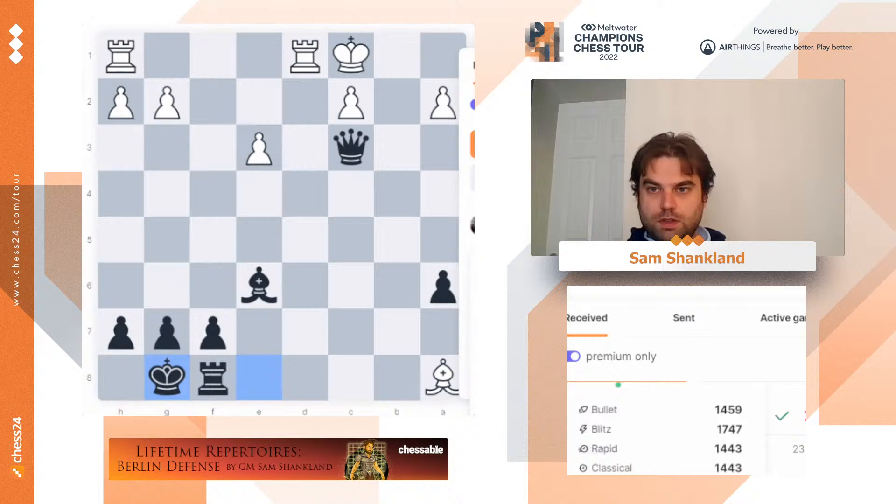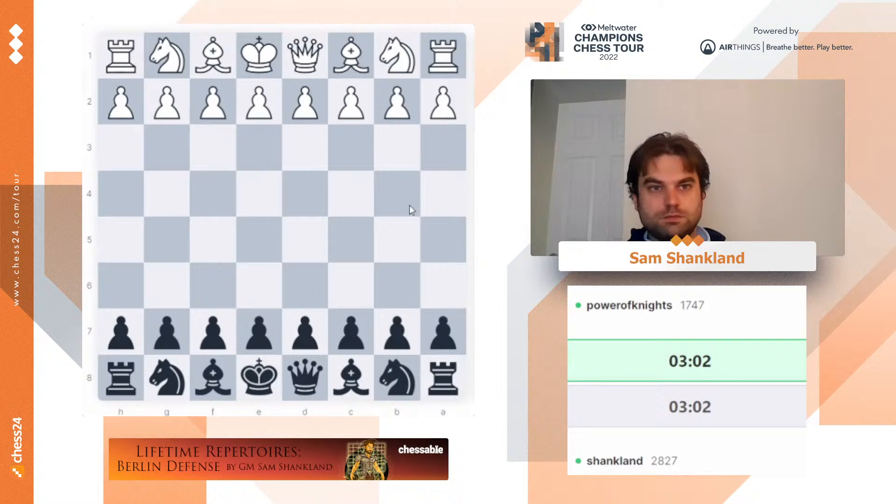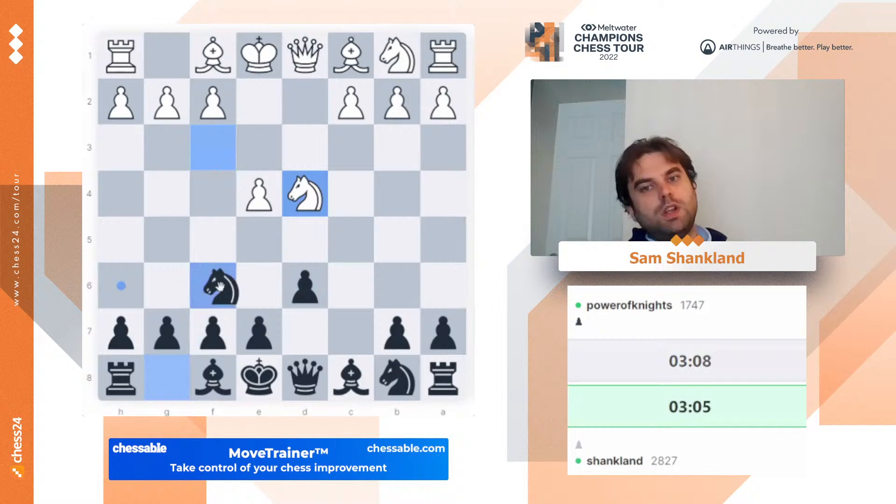Let's play with the Power of Knights. Let's keep playing this classical Sicilian — and I'll try Berlins when I get some higher-rated guys. As I sort of said about the Berlin, you don't want to play it against low ratings. Classical Sicilian, here we come.